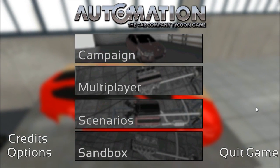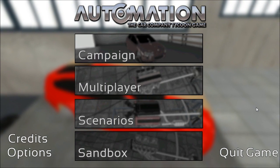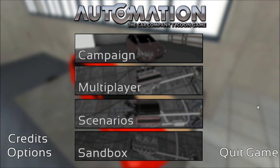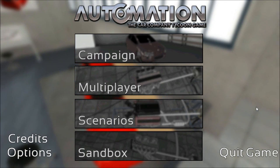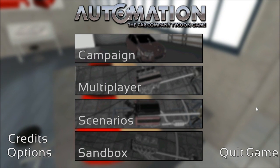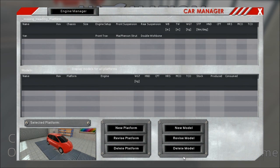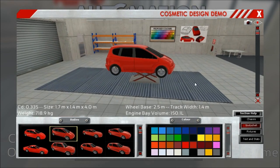Hey guys, this is Kirob speaking and today I have another little dev update for you. We are closing in on release of the next update and are currently working on the last final touches, bug fixing and stuff. It's going pretty well. What I want to do is build a new platform and then build three different models based on that platform — a slightly American SUV minivan style thing. Okay, let's start.